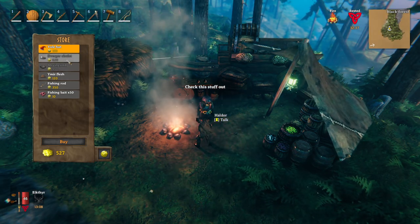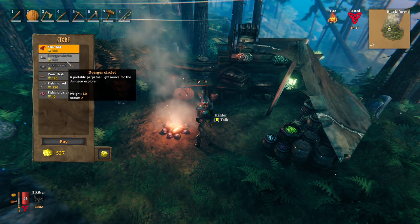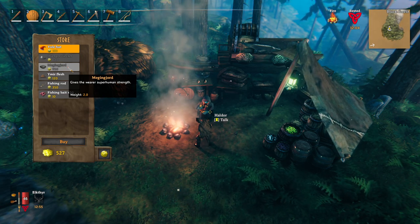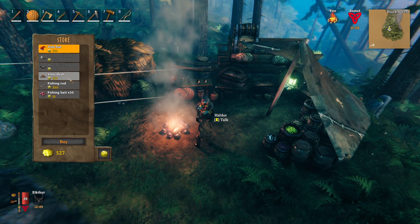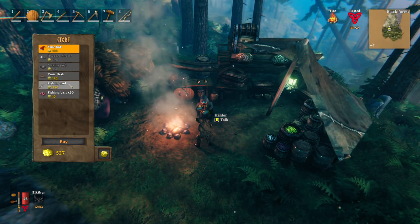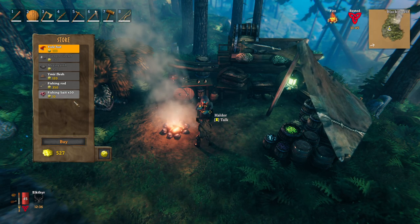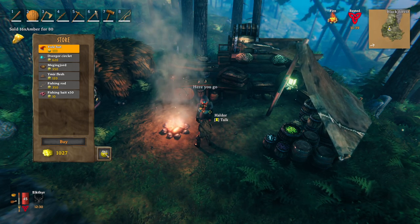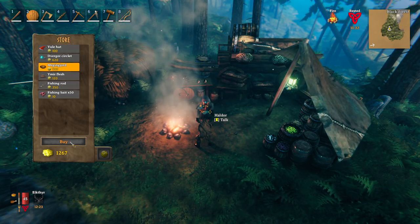Here's Haldor. He sells a Yule hat, the Dvergr circlet which lights up your path instead of carrying a torch, Megingjord which increases your carrying weight from 300 to 450 — a 50% increase, very helpful for carrying heavy ore — Ymir flesh used in crafting higher-tier gear, a fishing rod, and fishing bait. Then clicking over to sell, we can sell everything we have.